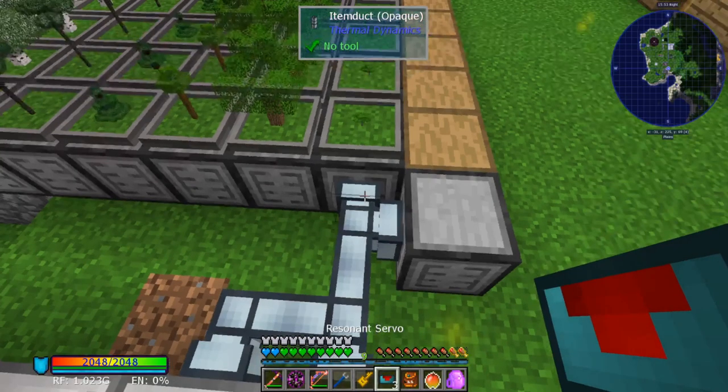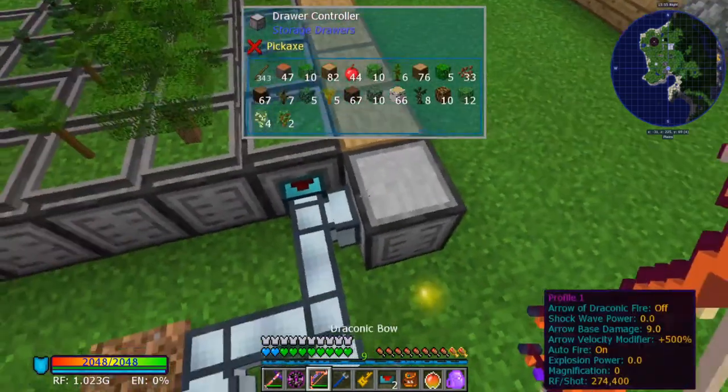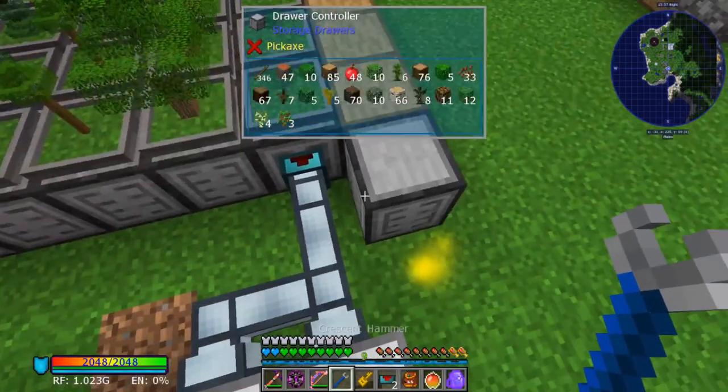What you're going to want to do is take your item ducts. I'm going to use a resonant servo and disconnect it from the drawer here.